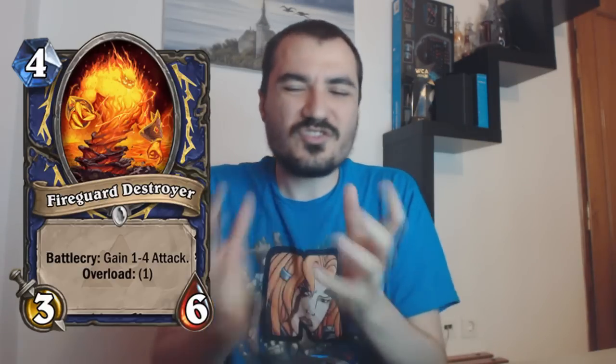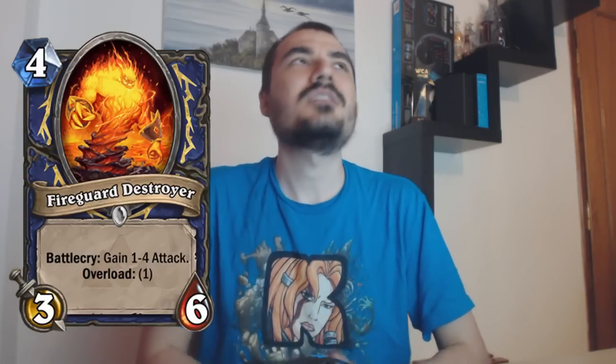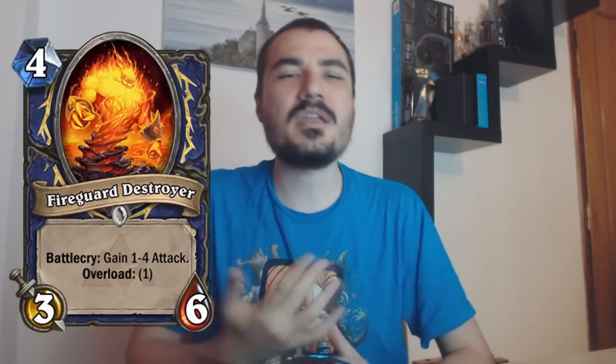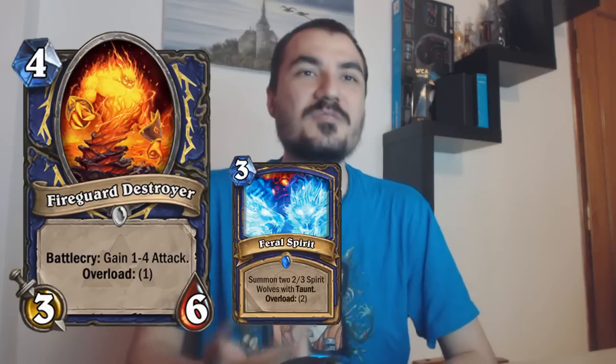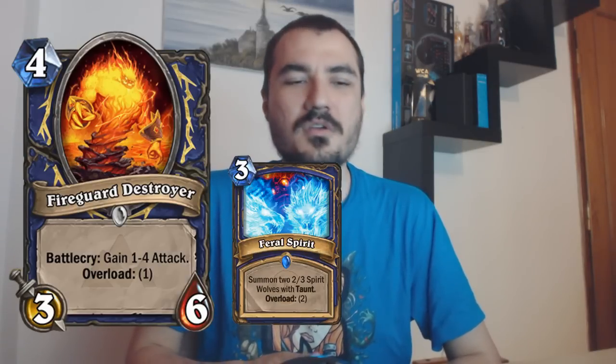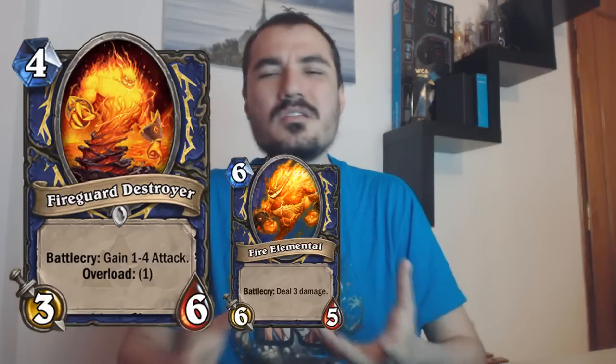So it has some curving problems. Most cards with Overload don't really have a big impact — it's just kind of whatever. But with Fireguard Destroyer, with the early game being so precise and aggressive, the Overload does seem to make somewhat of a noticeable difference. It really is like a five mana cost card, because every single mana crystal in the first five turns is precious. You can't really run three mana Overload cards alongside it. Like, if you run Feral Spirit and Fireguard Destroyer, you need a very good reason to. Because if you Feral Spirit, then you can't play Fireguard Destroyer. And you never want to play Fireguard Destroyer on turn five, because if you do, you're Overloaded on six mana so you can't play Fire Elemental.